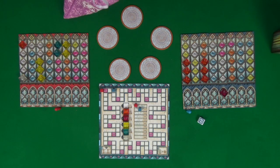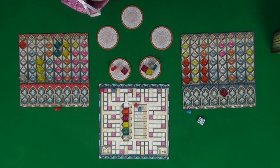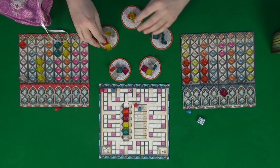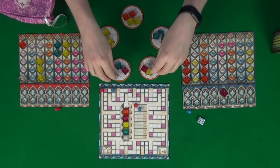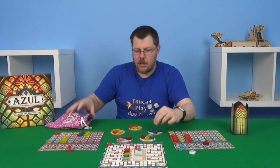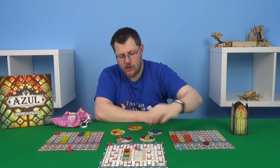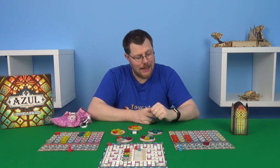We discard the clear block from the top of the first round into the broken glass, shake up the bag and put four on each of the tiles. We've actually ended up with all one color on a single factory space, which is really quite interesting and really tempting.